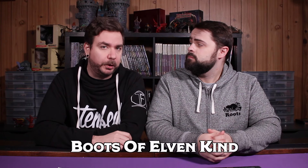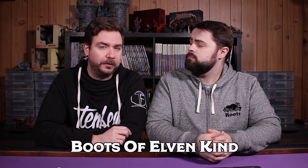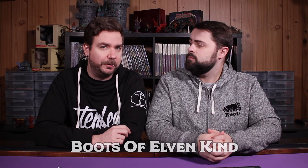The next item on the list are the boots of Elvenkind, which are perfect for stealthy rogues or other sneaky individuals. When you wear these boots, your footsteps do not make a sound, which gives you advantage on stealth checks made to move silently. This is a fantastic little perk for any monk, rogue, ranger, or other stealth-based character.